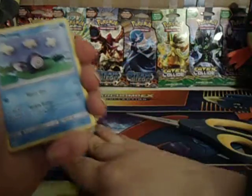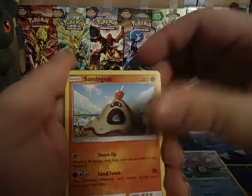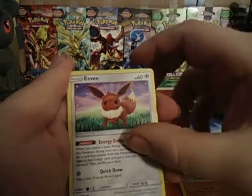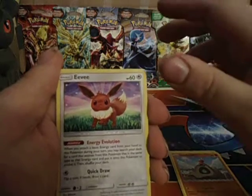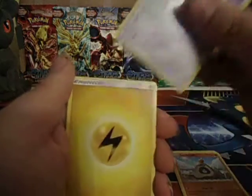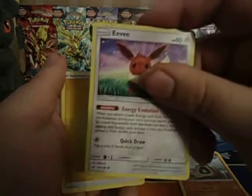Alright. We got Poliwag, Sandgeist. Ooh, Eevee! Nice. With this Eevee, all you have to do is attach an energy, and that type of energy you start your deck and you can claim the evolution and evolve it right away. I don't know about first turn, but very possible.